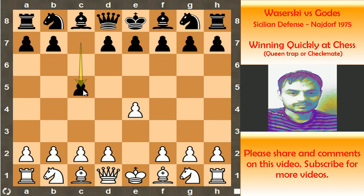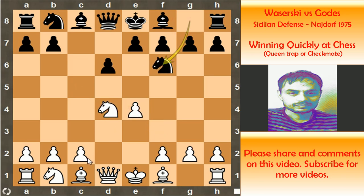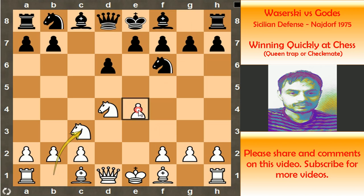Godess replied with pawn to c5, and now knight to f3, pawn to d6, pawn to d4, c captures d4, knight captures d4, and now knight to f6 attacking e4. Knight to c3 protecting e4, and now pawn to a6 — and we are in the territory of the Sicilian Najdorf.